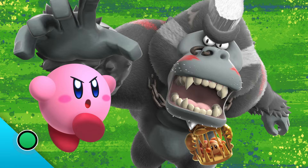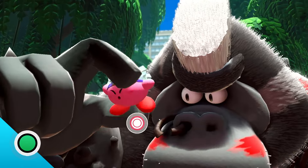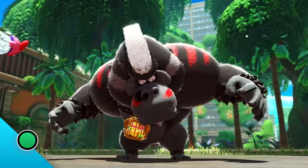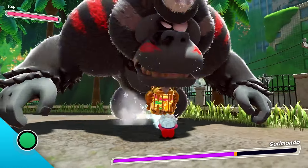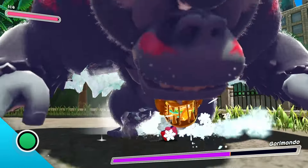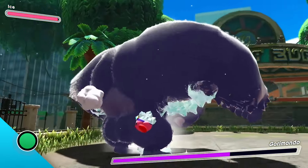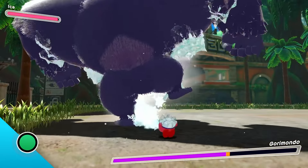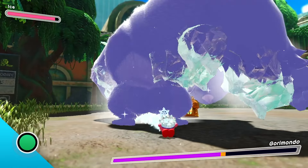Our hero Kirby is looking pretty brave. Let the boss battle begin! Unhand him, you beast! You can do it, Kirby! Kirby's using the Ice copy ability to deal damage to this big guy, but I think any copy ability can work. Take that! Looks like Gory Mondo's getting cold feet!